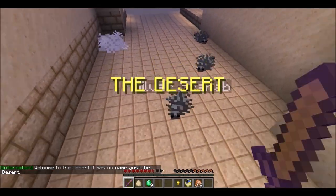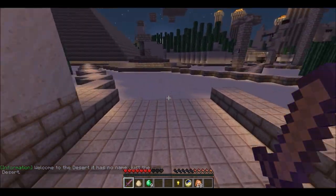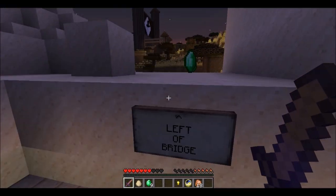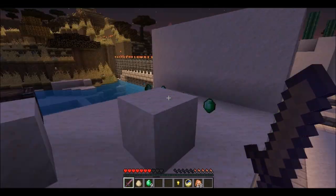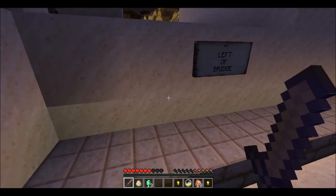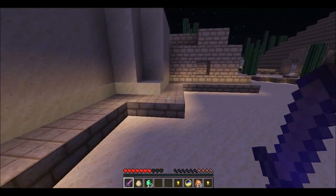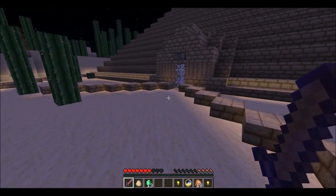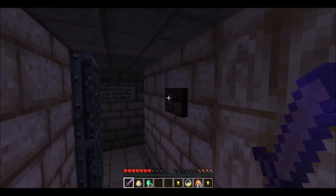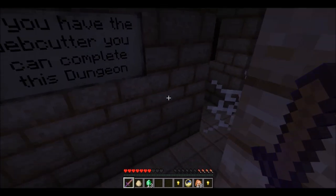Mick, why is it always these friggin' things? Oh, money! Left of the bridge — oh, the pyramids! I think this is where I need to be. Do not enter without a sword — well, I've got a sword, so I'm entering. If you have the web cutter, you can complete this dungeon. Oh, look at a little bunny — all right, you gotta watch out now. Thank goodness, light!